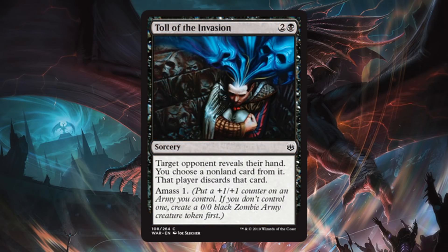Toll of the Invasion. These three casting cost cards that let you dig into your opponent's hand typically aren't great in standard because they're a little too expensive, but they can still be good in limited. It just depends on your deck and what you're trying to do. This one also staples a Amass one to it, so if you're all in on Amass or just playing more of a controlling build, this will be fine for you.